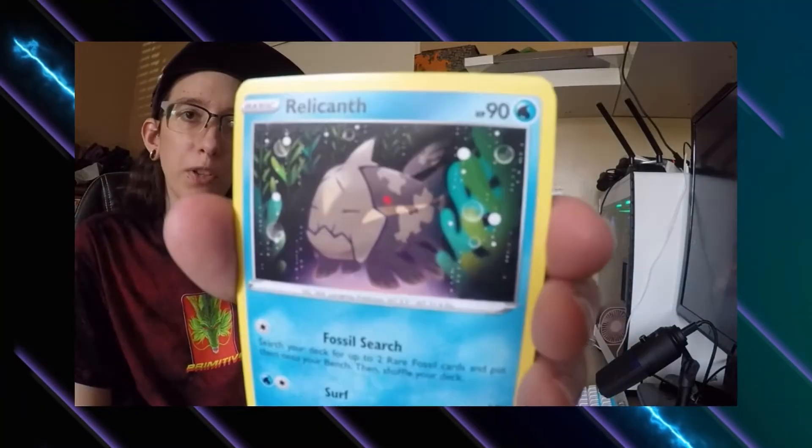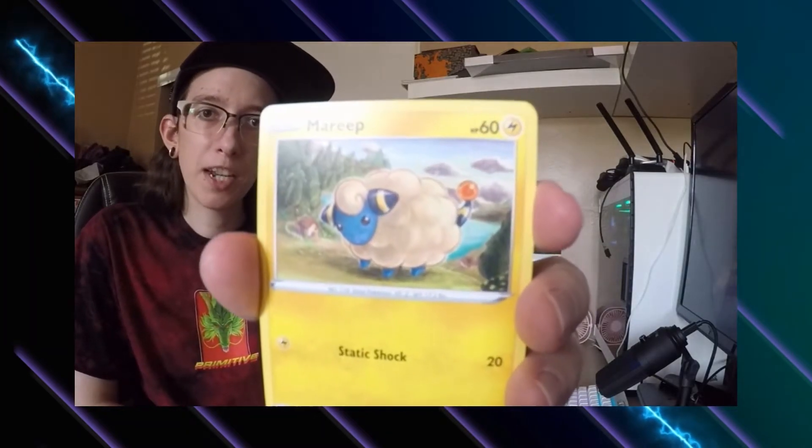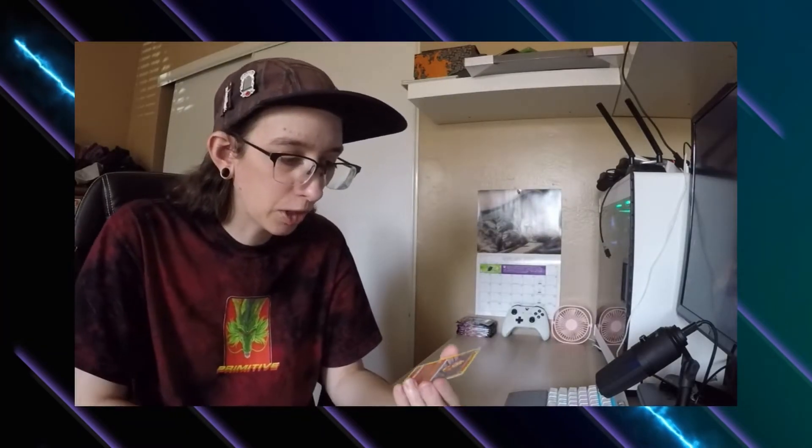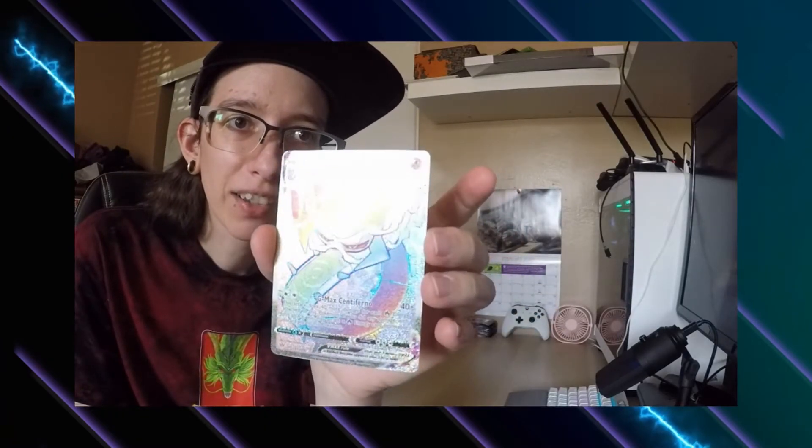Going into Darkness Ablaze — I definitely need some water, it's very warm in this room. I had to shut my AC and fan off so you guys could hear me. Trainer card, Bird Keeper, Solrock, Wishiwashi, Qwilfish, Maractus, Snubbull. Reverse holo is a Torchic. My last card — oh, I see something... a Centiskorch V-MAX rainbow rare! Look at that shine. These rainbow holos are very, very cool looking.